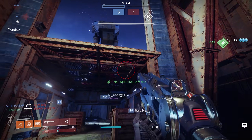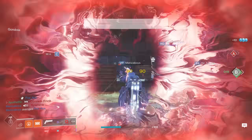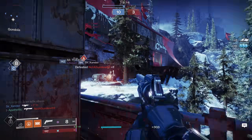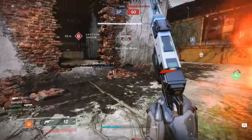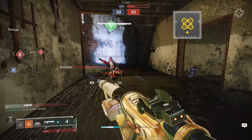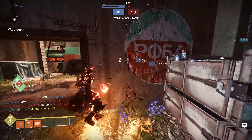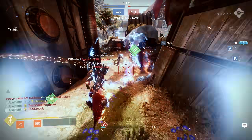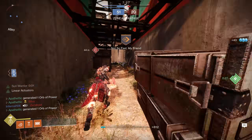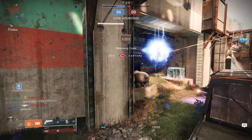For mods, the main goal is to improve the performance and consistency of your weapons. For example, as a hand cannon and shotgun main, I use hand cannon targeting on helmet, hand cannon reloader on gloves, unflinching hand cannon on chest, and double shotgun scavengers on legs. Regardless of loadout, I also recommend High Energy Fire combined with Taking Charge — Taking Charge makes you charged with light when picking up orbs, and High Energy Fire gives a 20% damage boost when charged with light. Radiant Light and Powerful Fringe are also great for getting plus 20 Strength or Mobility to fill stat gaps.